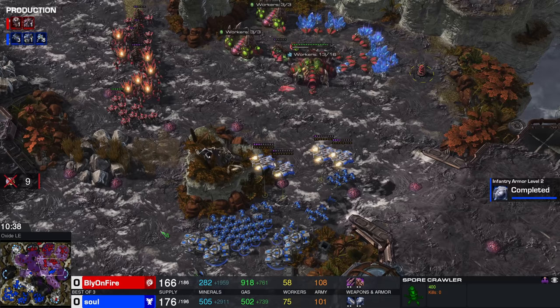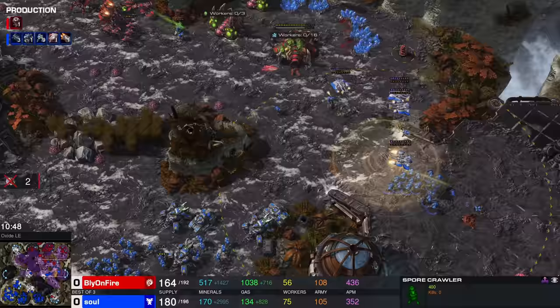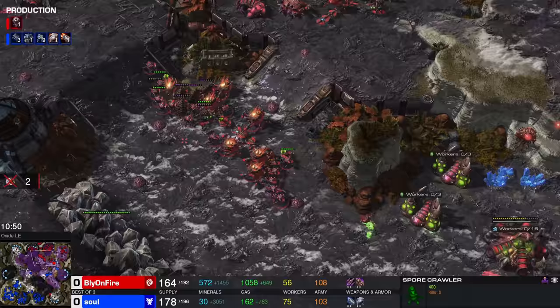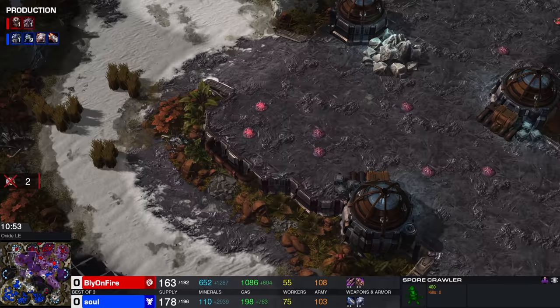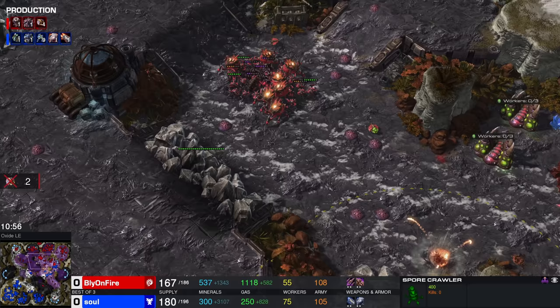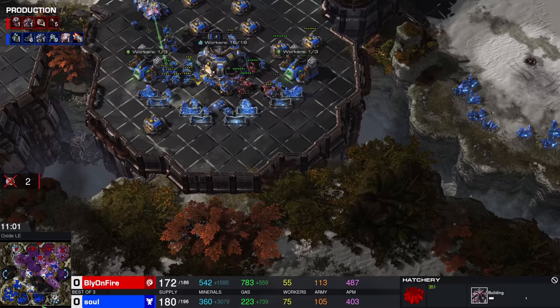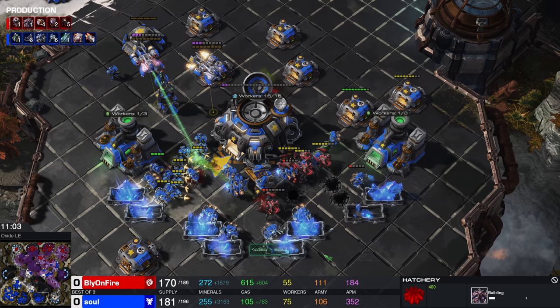We're sitting at 31 worker losses. Look at this army from Sol though — it's going to start moving forward, trying to create a chokehold right on this base. There are Infestors available as well; Infestors have a skill called Fungal Growth. What Bly is doing here makes sense though — evacuating the base and trying to get those drones to mine somewhere else. The problem is that while he was previously triple expanding all over the map, right now he's got very little. He's forced to make another base in the top left, and if that one goes down too he's going to be in some trouble.